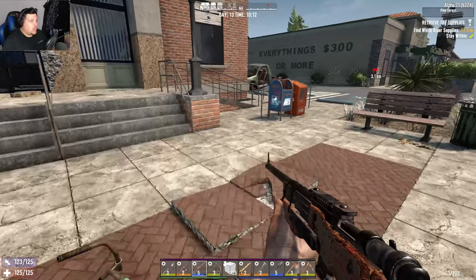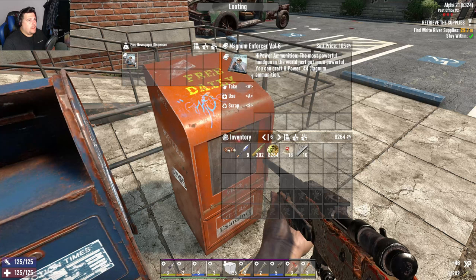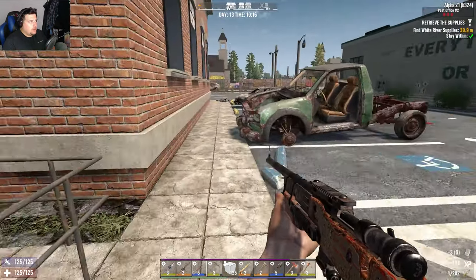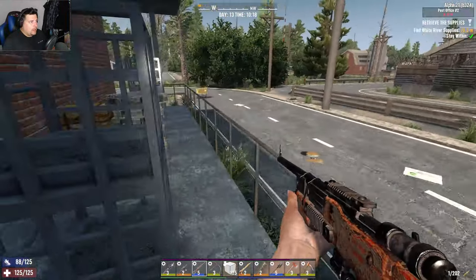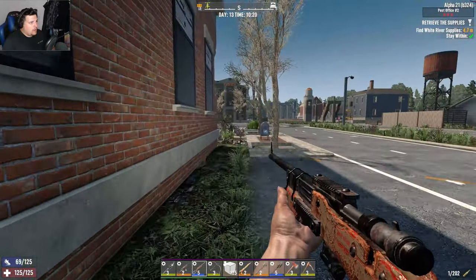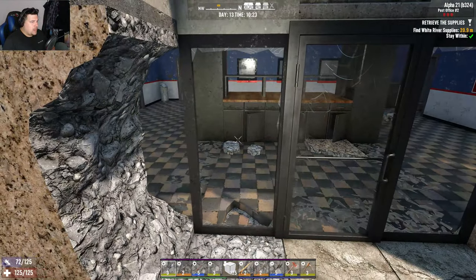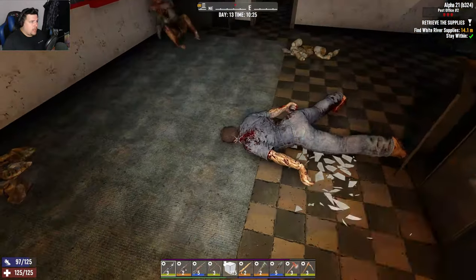I've already looted these. Magnum enforcer - 44 magnum, you can craft high-power 44 magnum. Not so good for paper. This one's not part of the POI - never mind. We're going in. Not much ammo left, almost out of arrows - we're gonna probably go in loud.